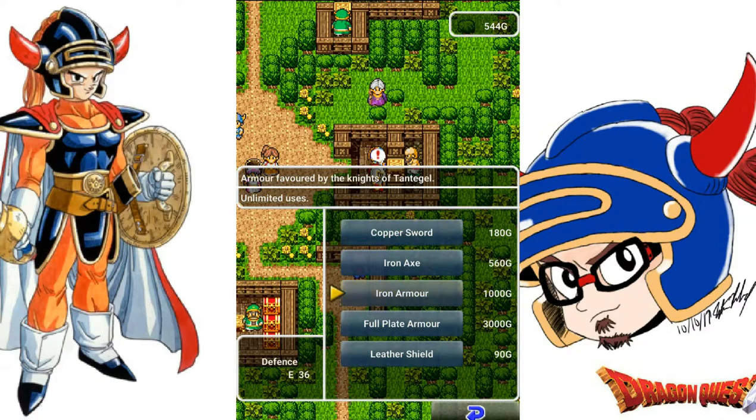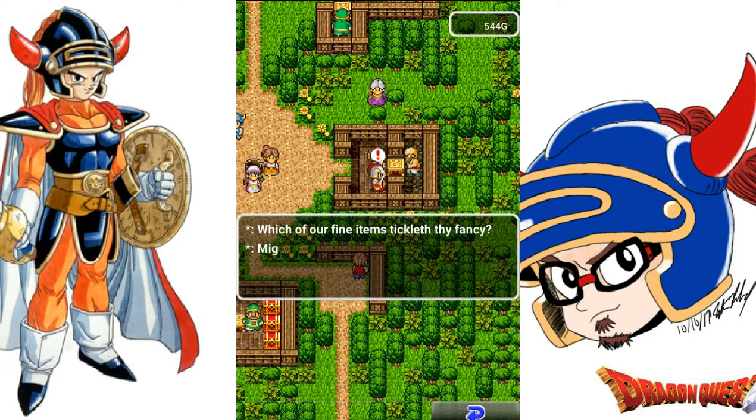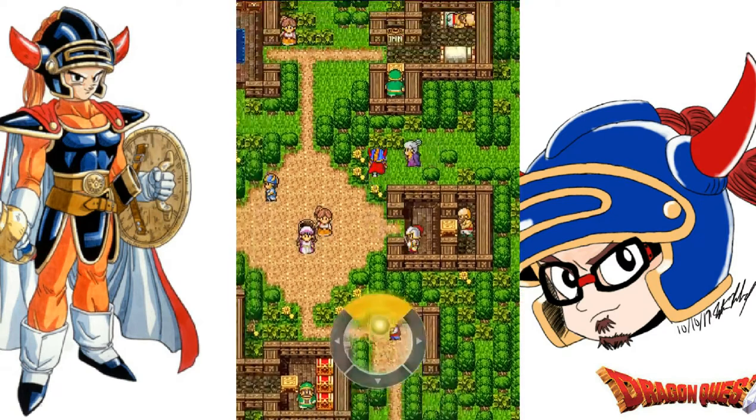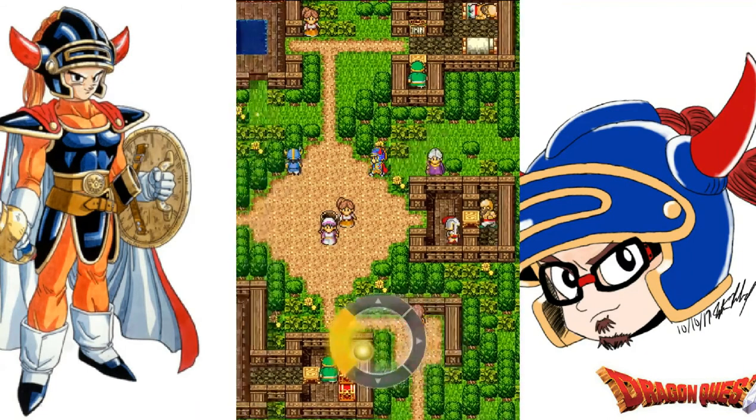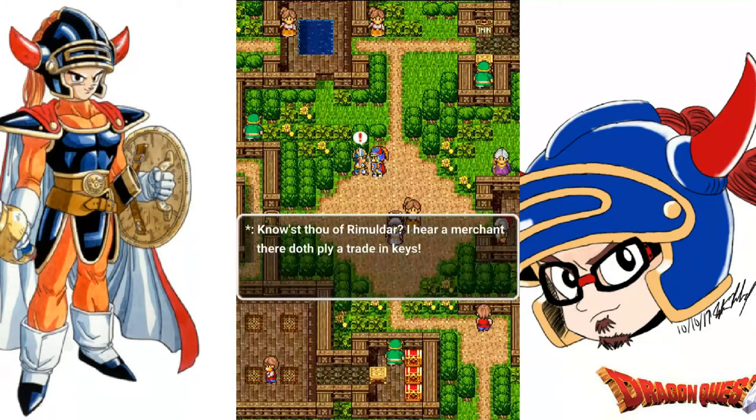Here I purchased an iron axe and iron armor. I'm going to grind for gold to get a full plate armor — I'll probably do that in between episodes. I should get some gold during this episode because I'm going to be covering quite a bit of the area, basically the top half of the map.